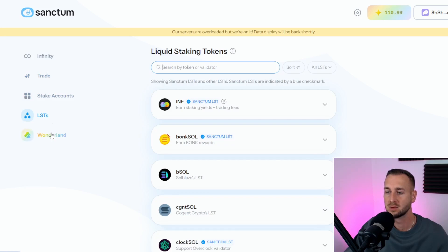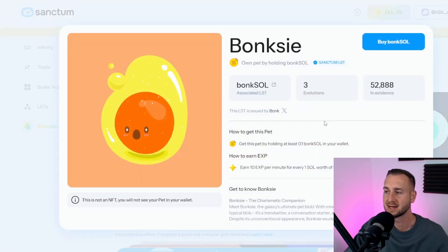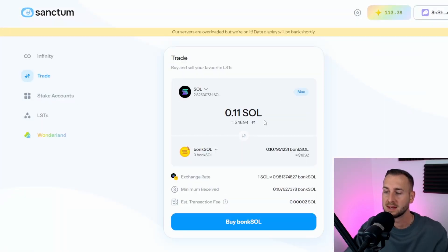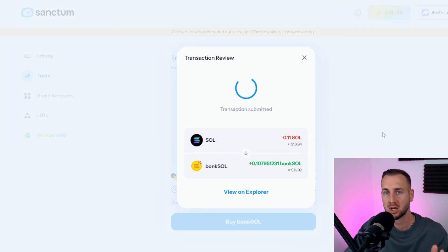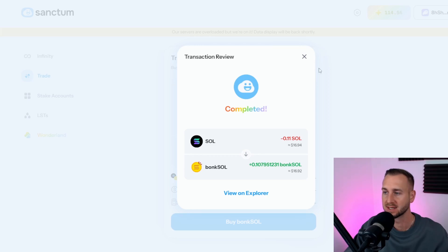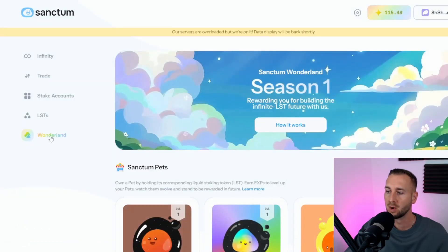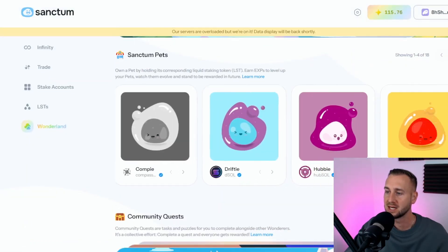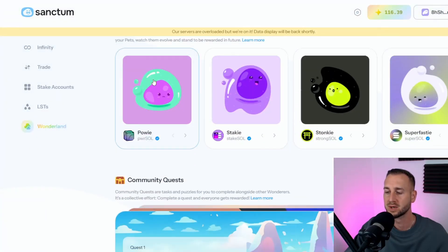Go into Wonderland and systematically go through each of these NFT characters. I've already bought some of them. Go through each one — for example, Bonksol, which is the Bonk Solana liquid stake token — click Buy and trade some SOL into it, making sure you get at least 0.1 of each. Just go through all 18 and add every one of them. Get each balance above 0.1 for those initial 18 on the Wonderland page, and you'll see your XP start to rain in, ticking up 116, 117, and so on.